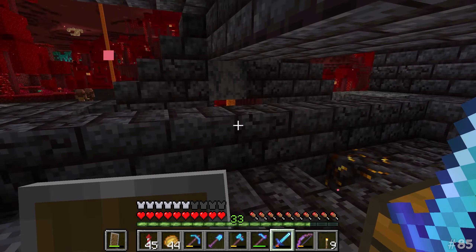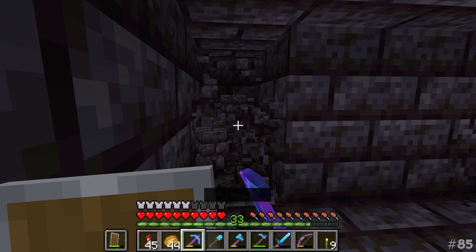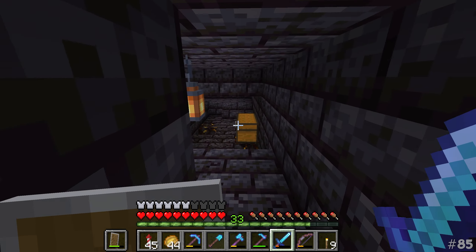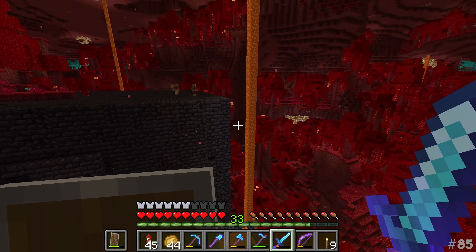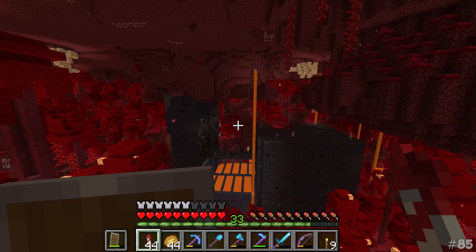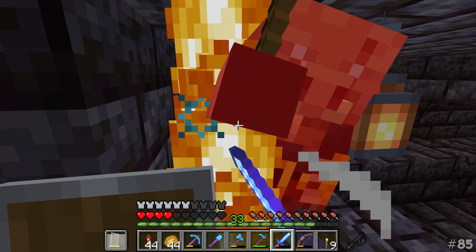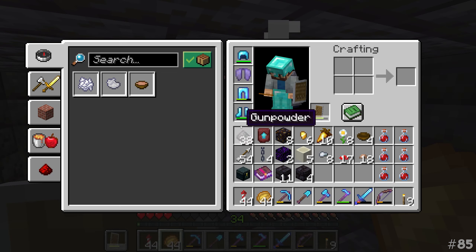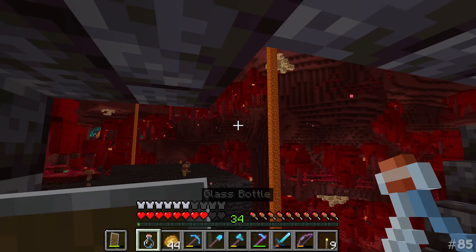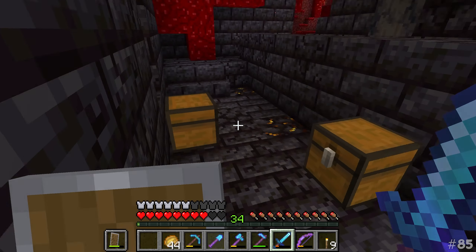Here we are checking out our first chest. A netherite upgrade — I forgot about those bad boys! A little bit of soul speed one, a little bit of a golden carrot supply — don't mind if I do, might as well take those. The rest is all kind of meh. As nice as having a bit of gold armor on is in terms of becoming invisible to the regular piglins, we're going to be losing out on quite a bunch of our protection. So I'm going to go the risky route of not having gold armor.